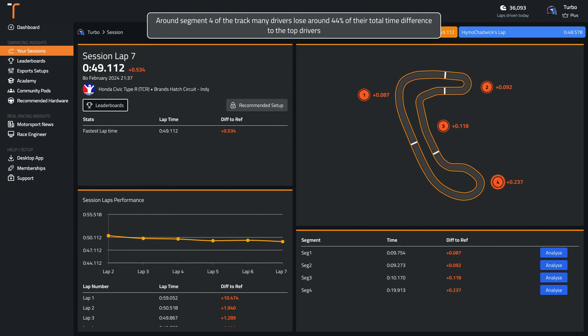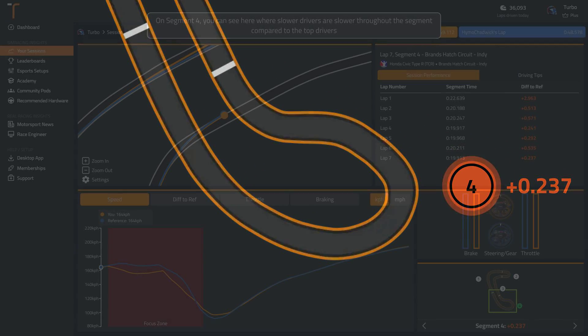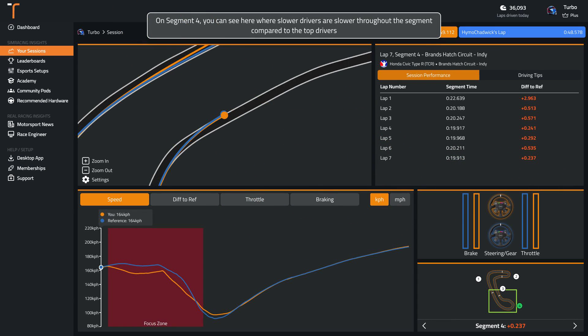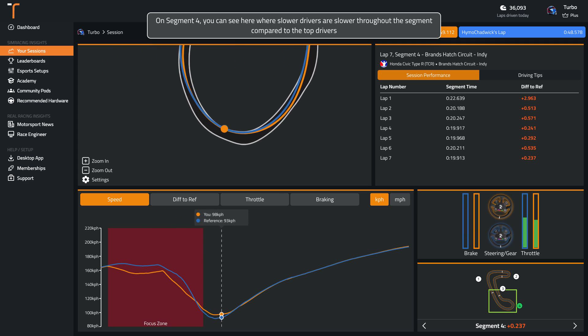Around segment 4 of the track, many drivers lose around 44% of their total time difference to the top drivers. You can see here where slower drivers are slower throughout the segment compared to the top drivers.